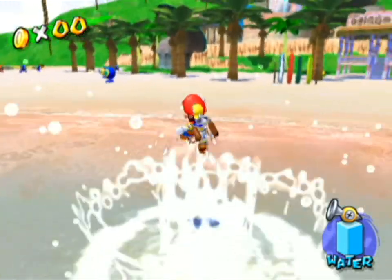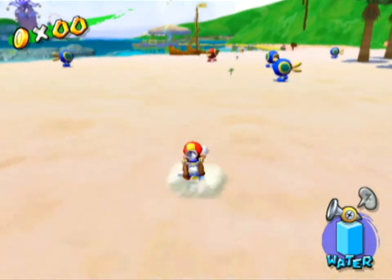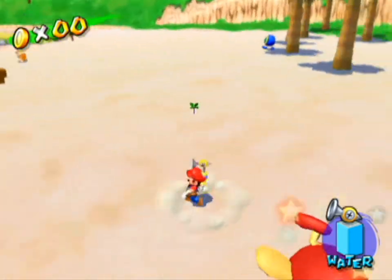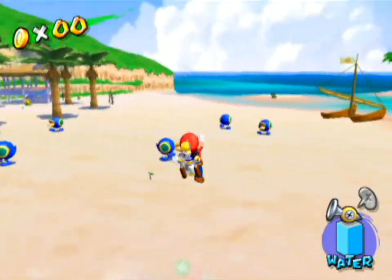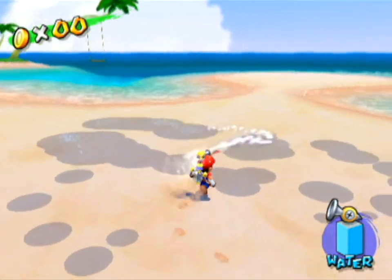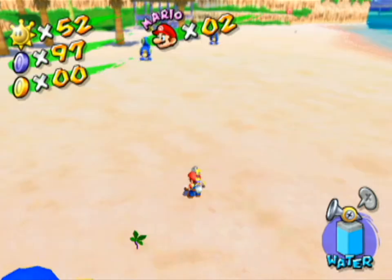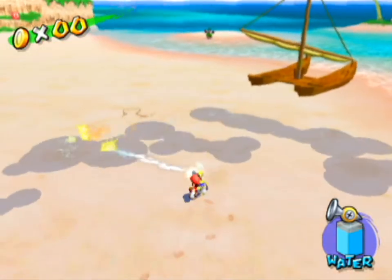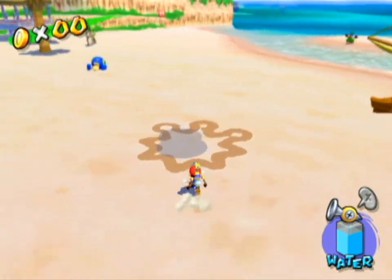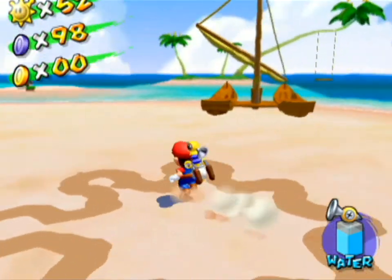There should be a single red — I feel like I already got this one, because this is that one that randomly appeared that one time. I'm not sure what the other one could be, unless there's one I missed by randomly spraying. I'll have a look and get back to you guys. Oh, that's a new one. Alright, this is the last one I missed — there's another one of these random things here. And with that, we now have every blue coin.